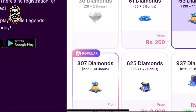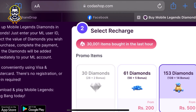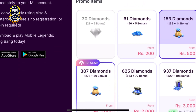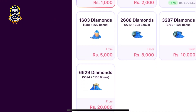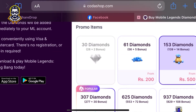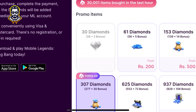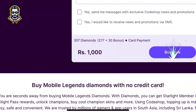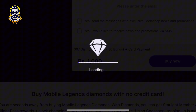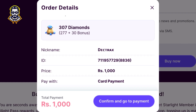Here you can find the select recharges. As you can see, the card is a diamond. This is the payment method. You can also use a visa card. You can also use the buy now option. You can also use the payment method and fill in the details.